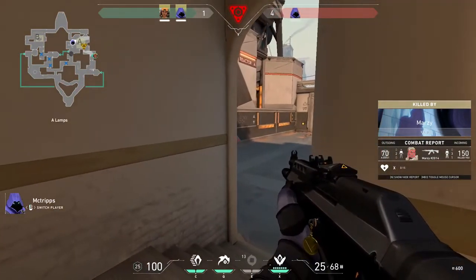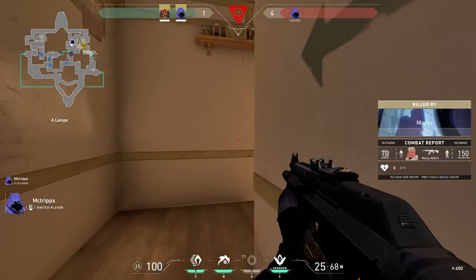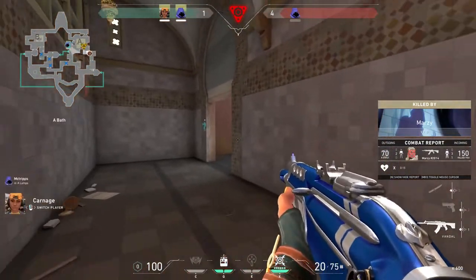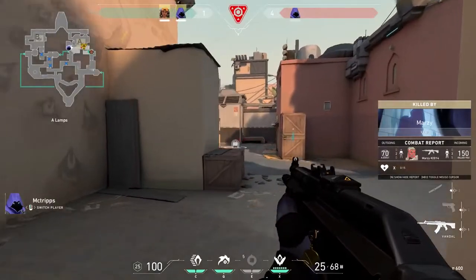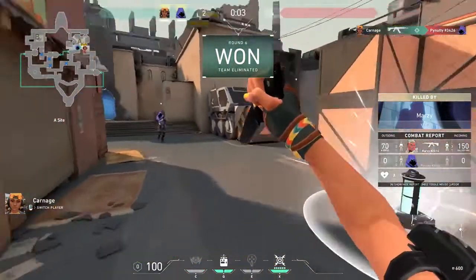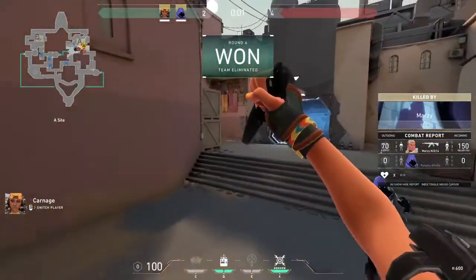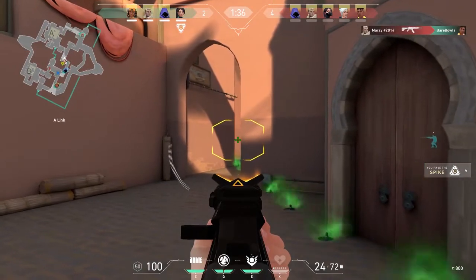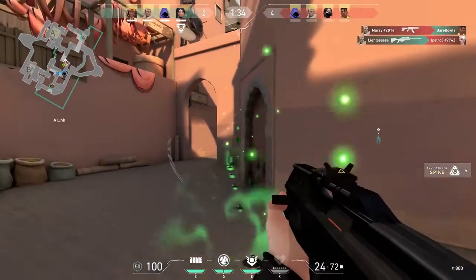The next tip, which I'm still working on myself, is to aim for heads. You can make this way easier by just keeping your crosshair at head level. In Valorant, headshots do so much more damage than body shots. If you can get a headshot with a Vandal or a Phantom you automatically get the kill, so you need to work on keeping your crosshair at head level so that right when they step into your crosshair you can shoot and kill them.